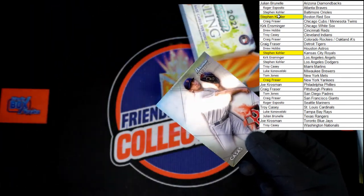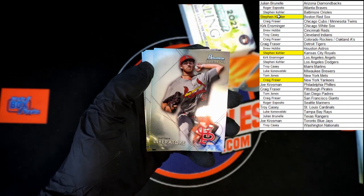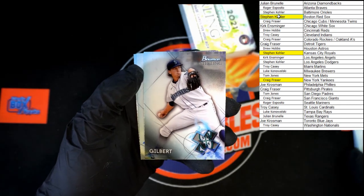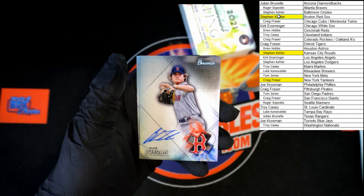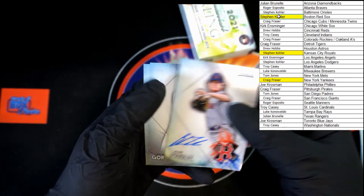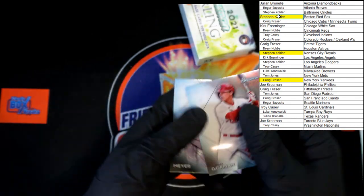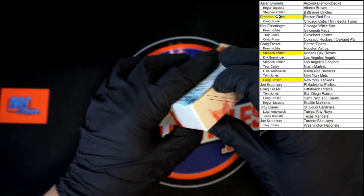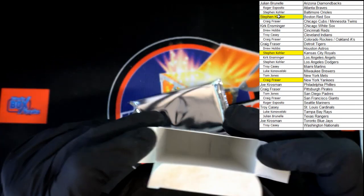Tristan Casas for the Red Sox. Matthew Liberatore for the Cardinals. Logan Gilbert going out to the Mariners. Blaze Jordan for the Red Sox — very nice, also going out to Steven K. Nolan Gorman and Max Meyer — maybe it's Meyer. All right, last pack in the box.